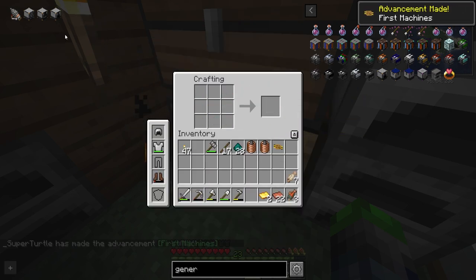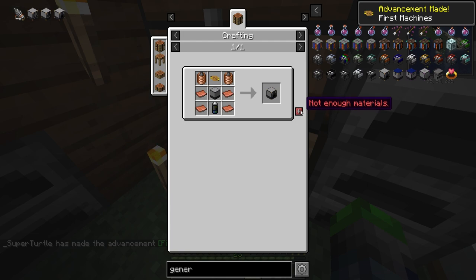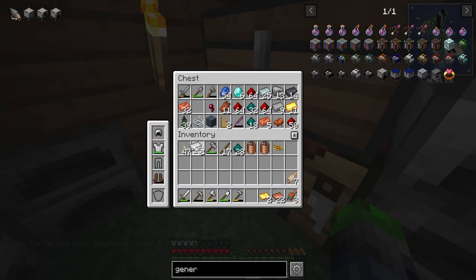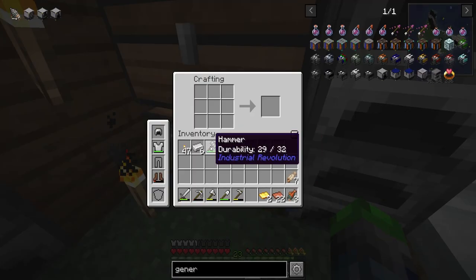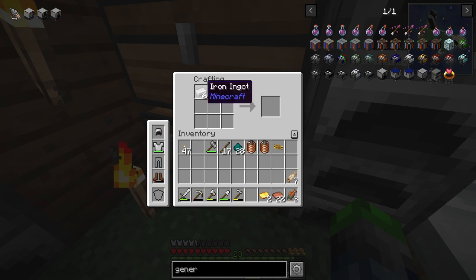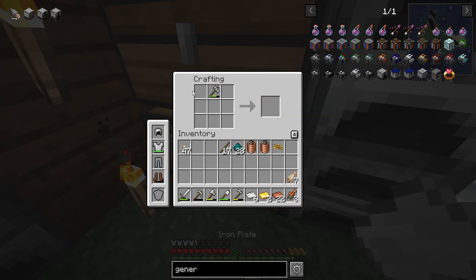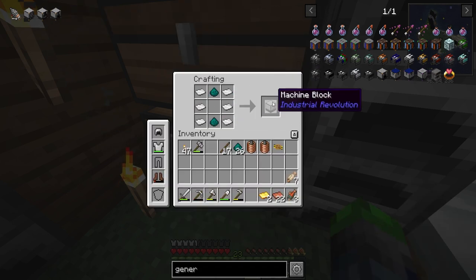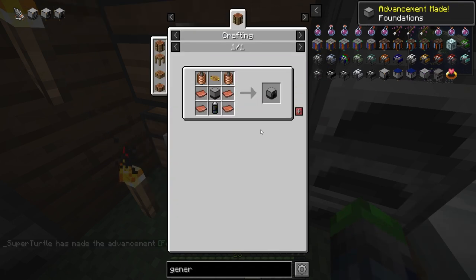We're just going to make one Nikolite for now. We need to make this machine block here, so we're going to need to make some iron plates. We're running pretty low on iron. There we go — machine block done.